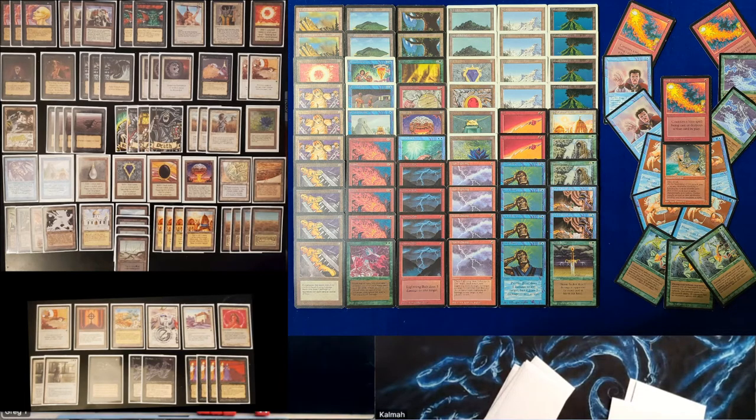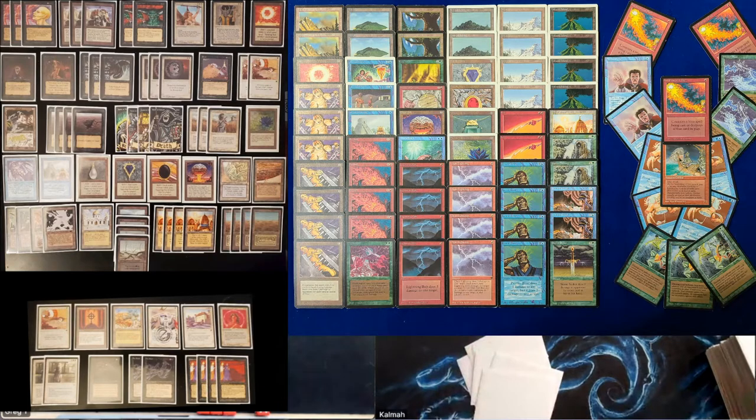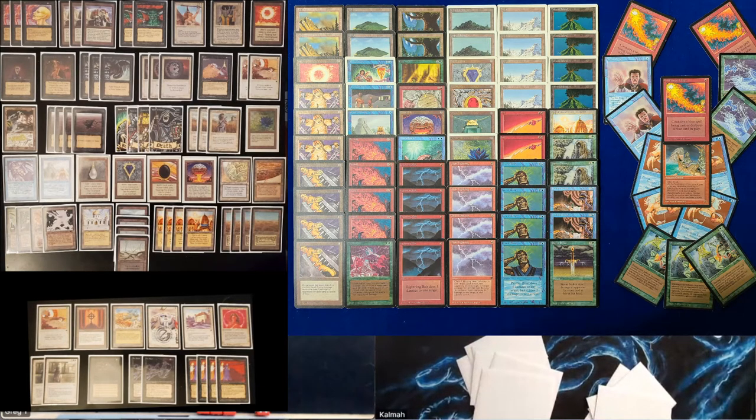What do you put Thomas on, because all you saw was Hymn to Tourach and Juggernaut basically — and Disenchant. Some kind of Black-White midrange from the Hymns? You're putting him on Hypnotic Specters, probably Swords to Plowshares. But there are no Specters in the deck — that's one of the weird things. No Specters, no Orders. This is out of the Jamie Wakefield school of Magic — just a bunch of fatties, no weenies, no little guys. Fatties and removal — that's the whole deck.